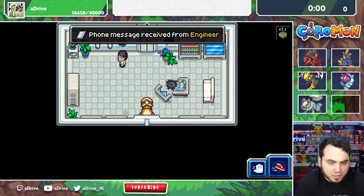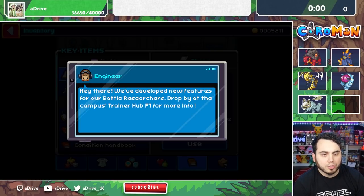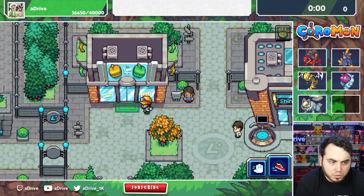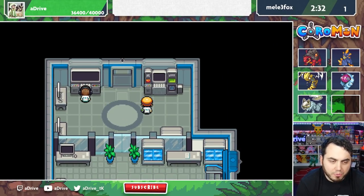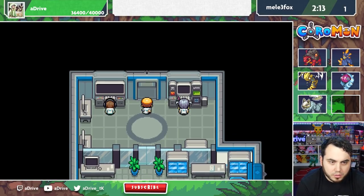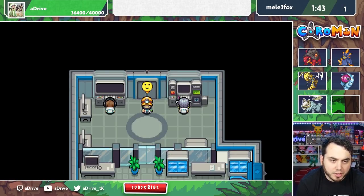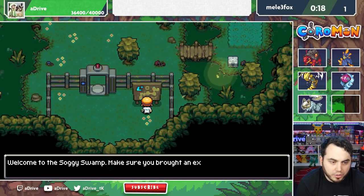So we get to do the Ghost Essence next. Phone message from Engineer — we've developed new features for our battle researchers, drop by the Campus Trainer Hub Floor 1 for more info. The throwing arm is looking mighty wimpy — let me show you how to get pumped. After throwing, your chance to catch wild Coromon increases. We're in a new area called the Soggy Swamp.